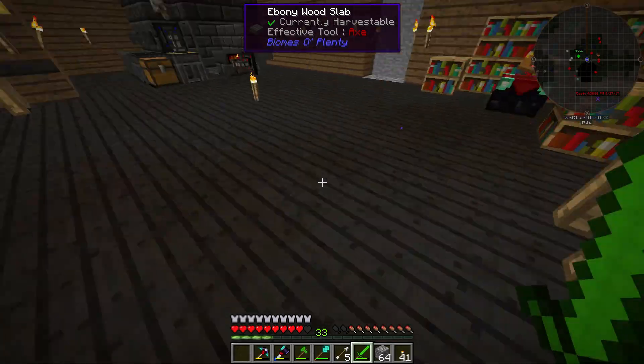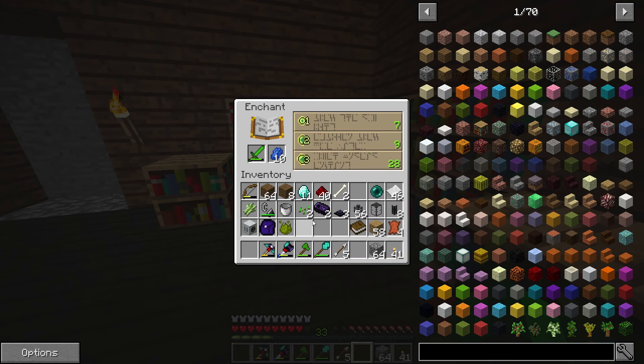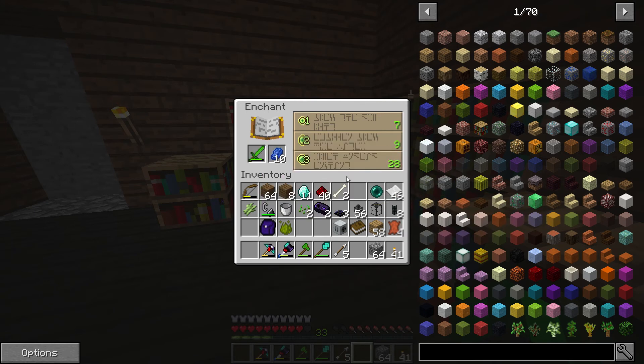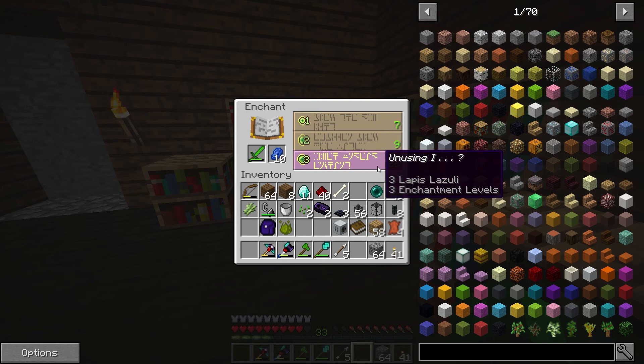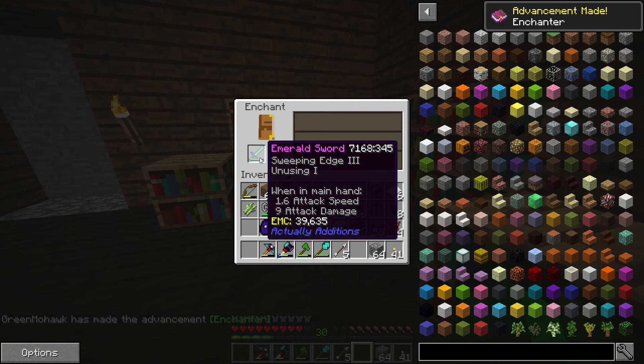We're about to go to the nether, boys and girls. We're gonna place down our pump, which I have right here. One thing I learned is I actually had to make some universal cables to do power, which was kind of a pain — I had to get steel, which is a tedious process. Anyway, let's enchant this sword. I normally don't do anything other than exactly level 30 enchantments. Sweeping Edge 3 and Unusing — well, that's completely useless.